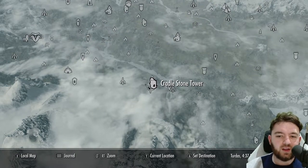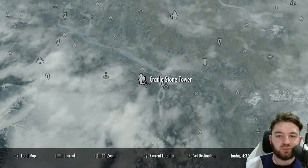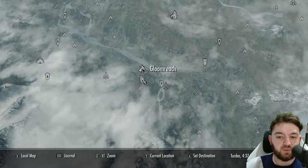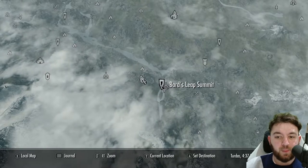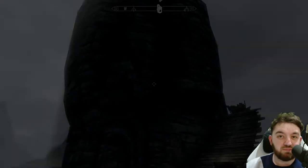A wee Highgraven has made her home over here at Cradle Stone Tower, located just above Gloomreach and Bard's Leap Summit. There are a lot of Forsworn to fight through just to get to this tower.